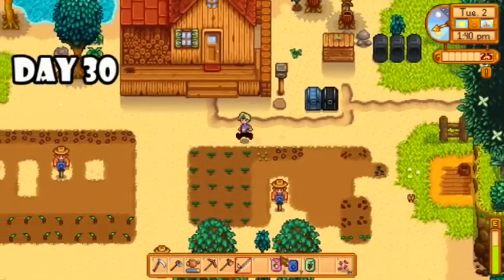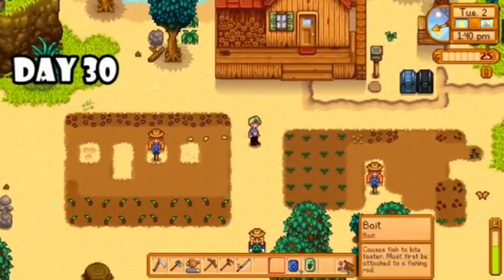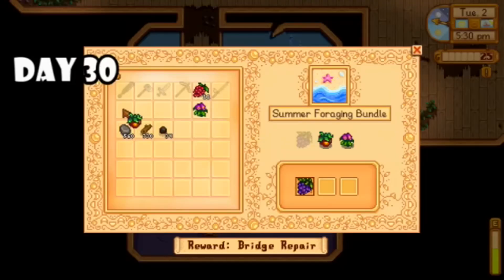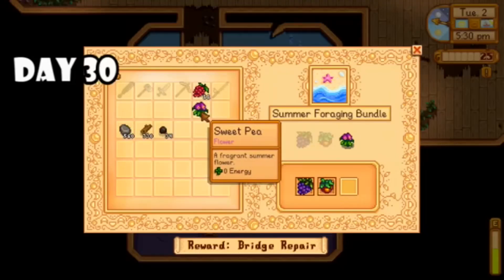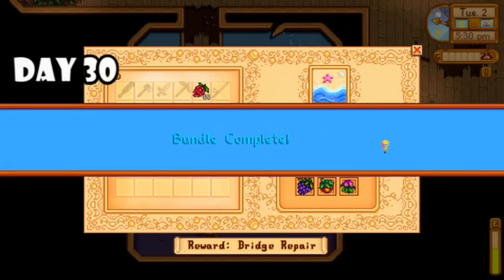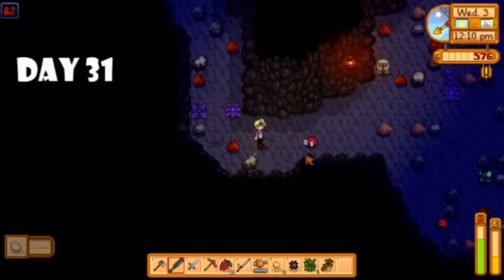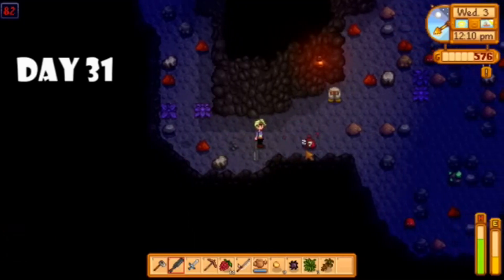Day thirty I bought a little bit more melon, blueberry, and radish seeds, planted them all, and then headed over to the community center because I had enough to finish my summer foraging bundle. I hightailed it back to the farm and planted all those seeds as well. Day thirty-one, after watering my crops, I decided to go to the mines.